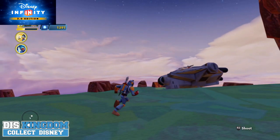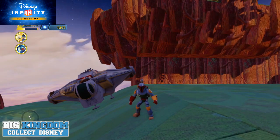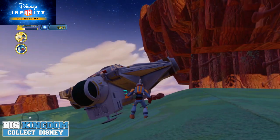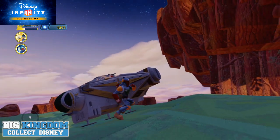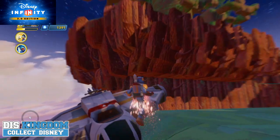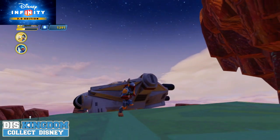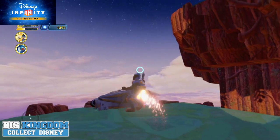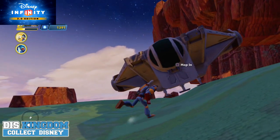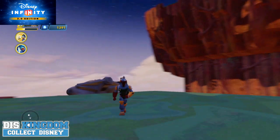Hi everyone, it's Roger here from DisneyKingdom.com and I'm just going to show some gameplay footage of Boba Fett for Disney Infinity 3.0. He is part of the Saga bundle which is available exclusively on PlayStation 3 and PlayStation 4 through launch, and then in January it will be released as a single character. His home playset is the Rise of the Empire, but he can also be used in Twilight Republic, the crossover coin, and the new Force Awakens playset.